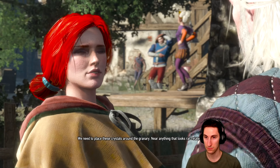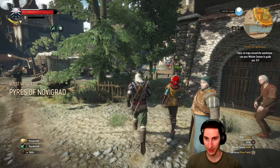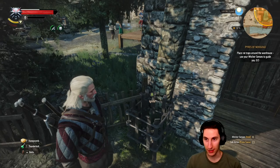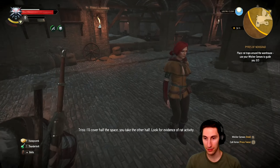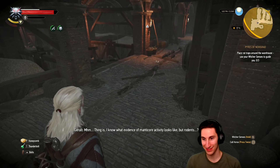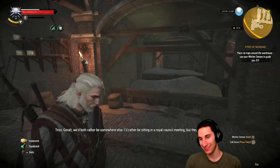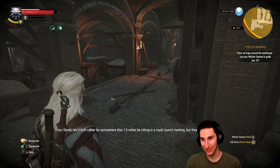Half up front, half once the job's done. You're asking a great deal. I'm a witcher. I've met people who say one thing beforehand and another after the fact. Very well — your first installment. We need to place these crystals around the greenery near anything that looks rat-related. So I have to place rat traps around the warehouse.